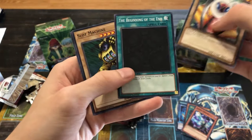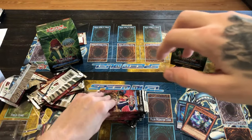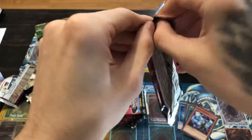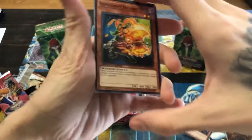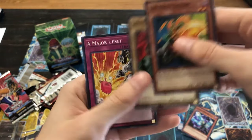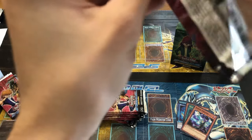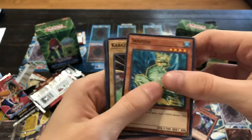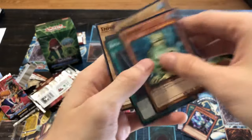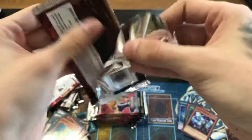Empress Mantis, the Beginning of the End — we got that now — Slot Machine, Insect Armor with Laser Cannon. We're already approaching 10 minutes, I'm going to have to upload this a different way, but I'll try to get it to you guys without a problem. Infernity Dwarf, Launching Spider, Major Upset, Gravity Axe. Screech, Break Draw, Empress Mantis — a lot of repeats here. One skill card so far, Release for Strength, Empress Mantis, Slot Machine.